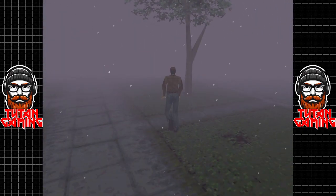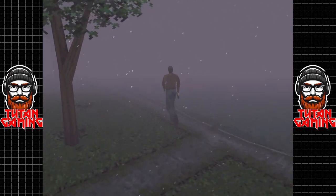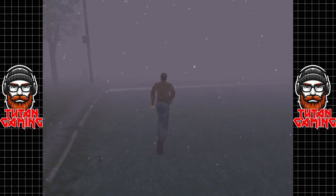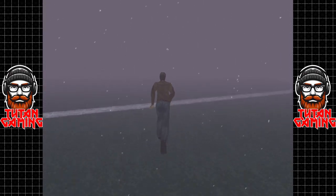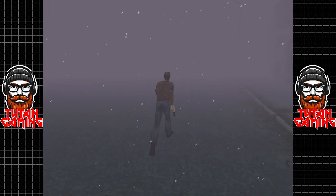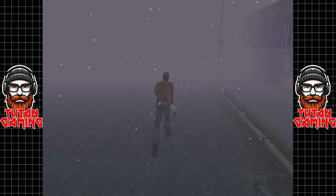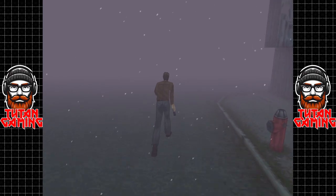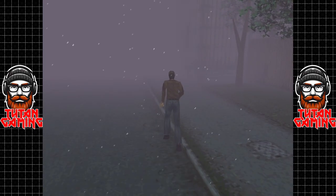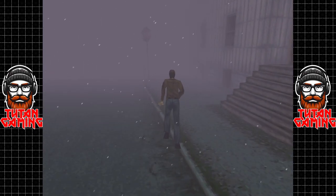I already know where the keys are, so that is going to save us a little bit of time. We're going to want to head back up to the north, down Finney Street, past the alleyway that we lost Cheryl in at the beginning. We want to keep running until we get to another alleyway — a longer alleyway, but an alleyway with some rather delicious items down it.